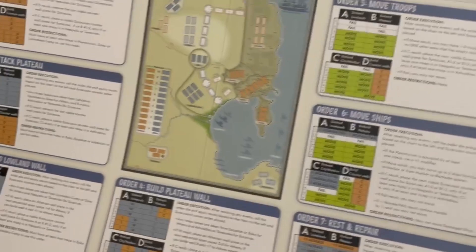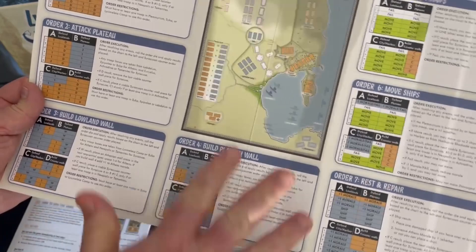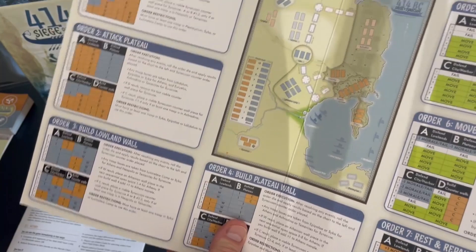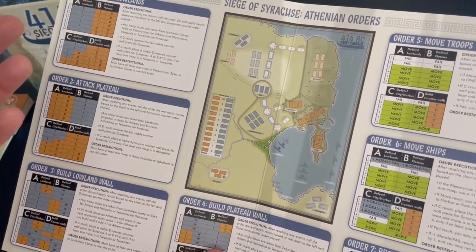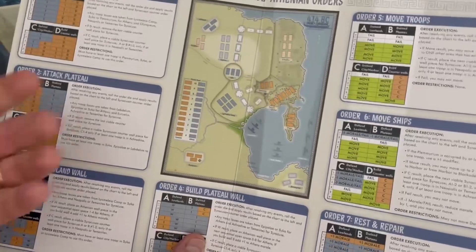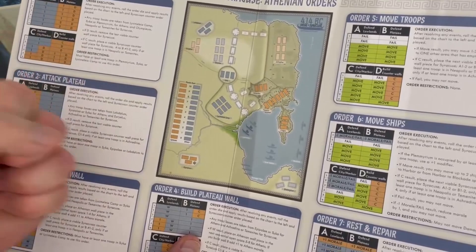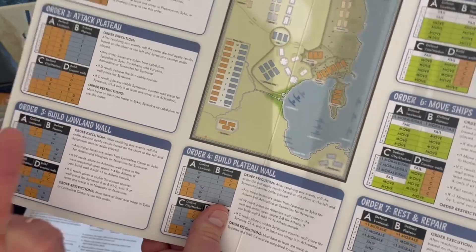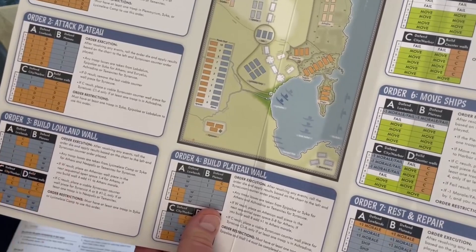Unlike the 1565 Siege of Malta — where you had seven order cards that you'd play and cover up, and the only way to recover them was to play all seven or use a scarce aggressive commander action — in this game you can repeat orders as often as you like. You could build walls every single turn if you want, though you still need to get ships to the harbor and troops to the Plumerium to win.